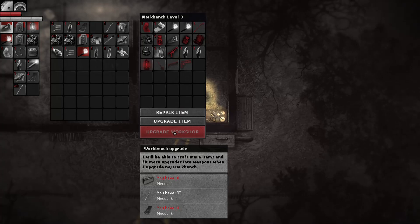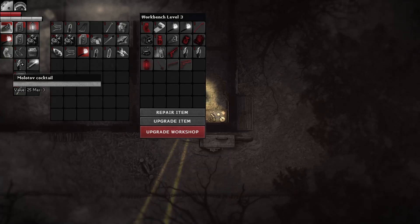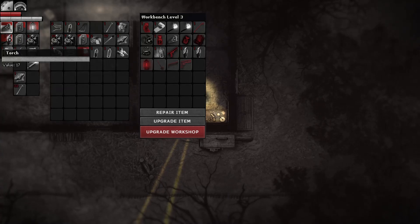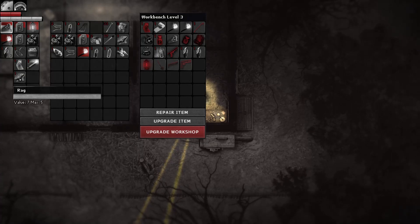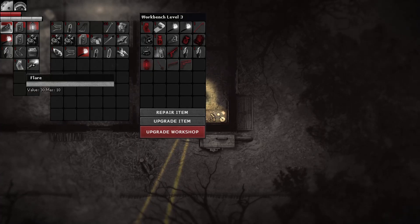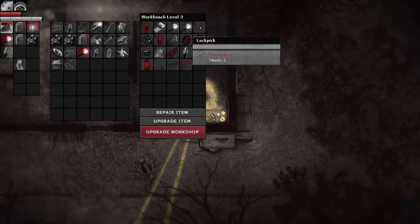What do I need to upgrade the workshop? Oh yeah, I need that toolbox that I was going for. And we need a bit more wood. I don't want to throw that by accident. Battery. Wire. I'd like to get at least one more wire so I could craft one of these lockpicks.